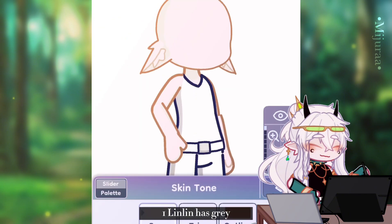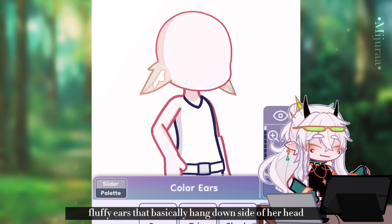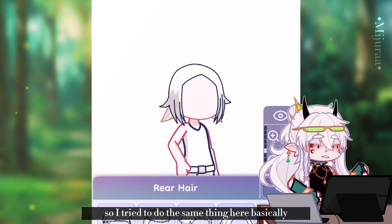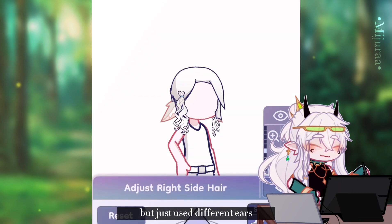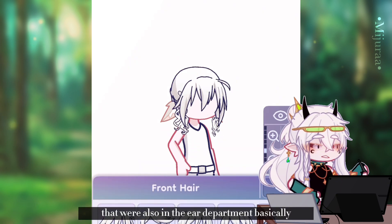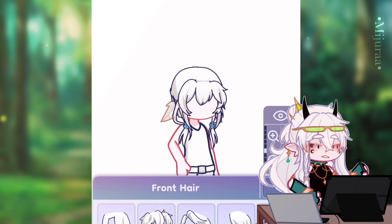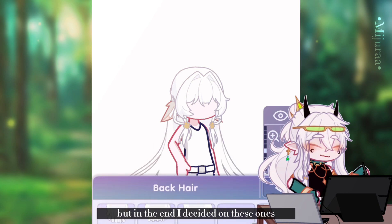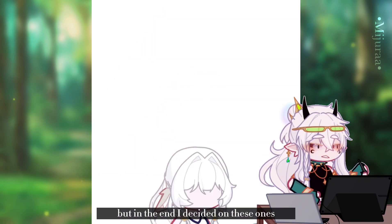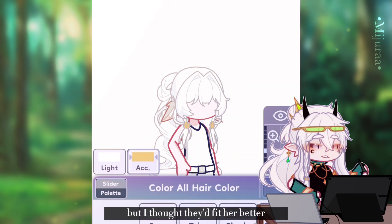Linlin has gray fluffy ears that basically hang down the side of her head, so I tried to do the same thing here but just used different ears that were also in the ear department. You can see I was kind of struggling with the bangs, but in the end I decided on these ones. They don't really look close to the original, but I thought they'd fit her better.